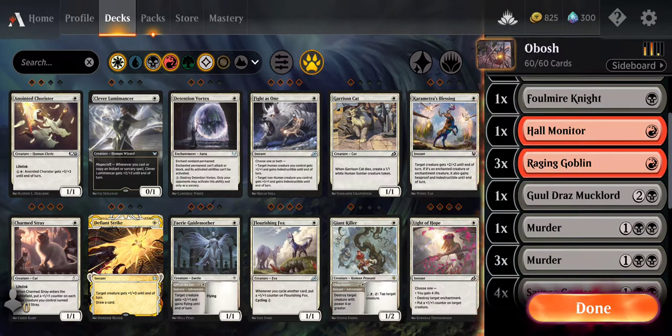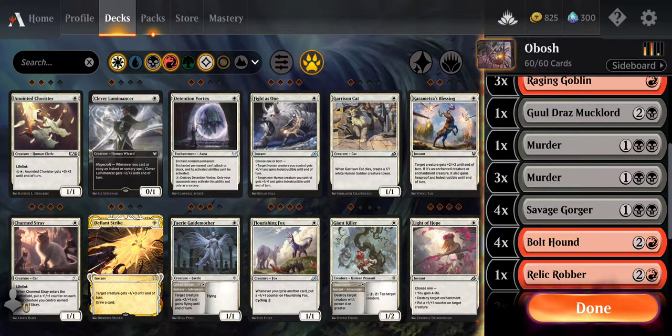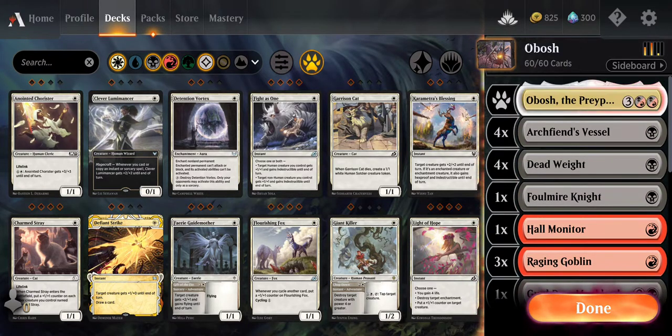Get Hall Monitor, Raging Goblin - they have haste. You get them out on the battlefield quick for some quick attacks. But the real key to this deck, obviously if you're using Obosh as a companion, is... let's look at Obosh.